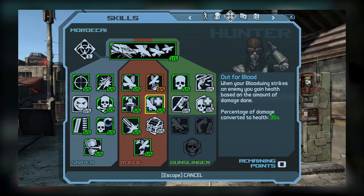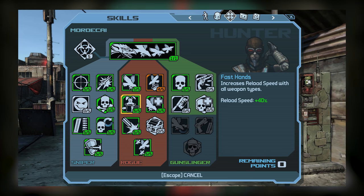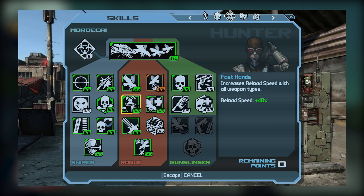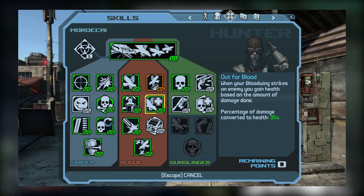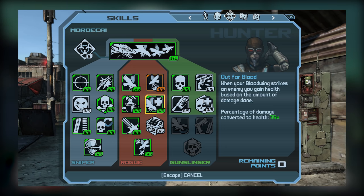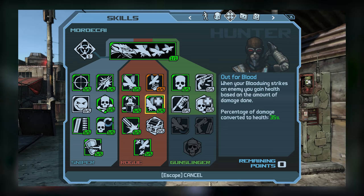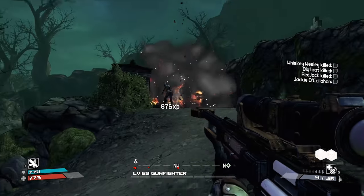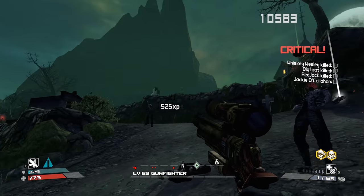Moving on to tier 2, you have the choice between Out for Blood and Fast Hands — I went ahead and picked up both. A lot of sniper rifles typically have smaller magazine sizes and can take some time to reload, so Fast Hands is really going to benefit us here. As for Out for Blood, I find it's actually a pretty great skill for survivability, as it can help the player recover a bunch of their health. You have to be cautious not to go into Fight for Your Life while Bloodwing is active since Out for Blood's effects get cancelled, but if you're careful, you can basically negate the need for something like Riotous Remedy, which doesn't heal for as much and is overall less consistent.